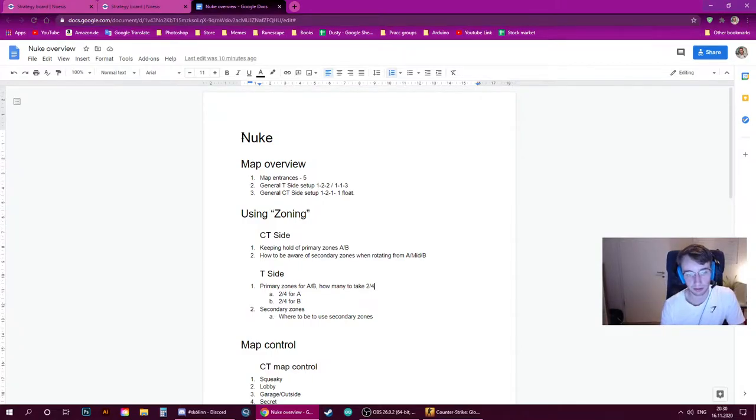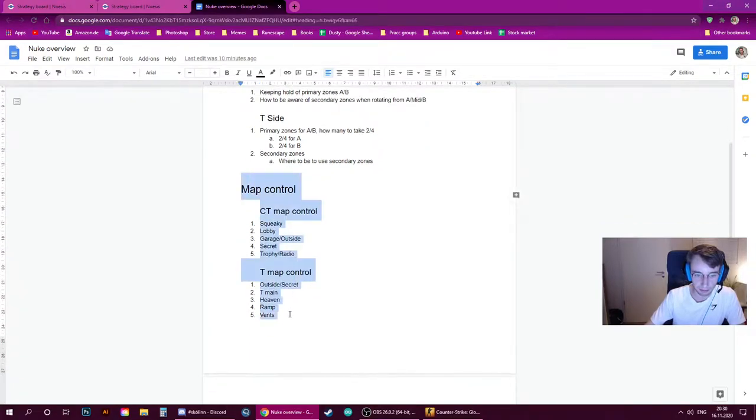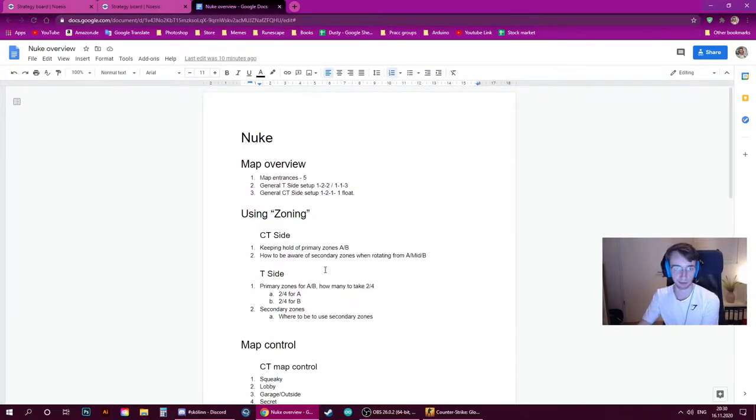We're basically going to go over a map overview, talk about zoning — which is something we talk about every single time — about what to do after you take control, or if you're on the CT side, trying to retain site control. Then we'll talk about map control for the CT and T side, and finally move on to CT setups and T setups. We'll get a nice overview, see what's important and what's not, giving you more options when thinking about where and how to play every Nuke game. This should benefit both individuals and teams.